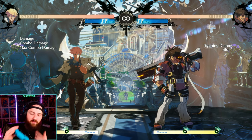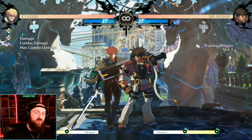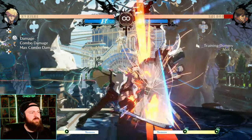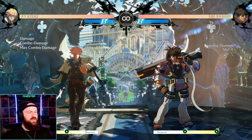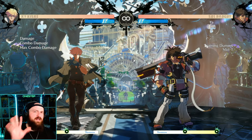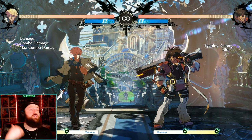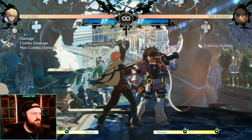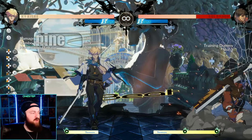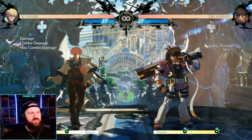To do a Roman Cancel you press three attack buttons at the same time — I map it to L1, which I recommend. You have to press Roman Cancel right when your move connects. For example, here's a five-hit combo. If we want to extend it, we red Roman Cancel right when the fifth hit connects — they stay in the air, giving us more time to extend the combo. You can see it go from five hits to nine hits with more damage.